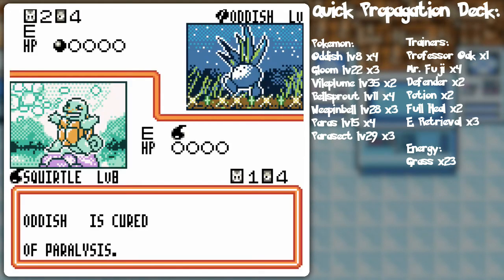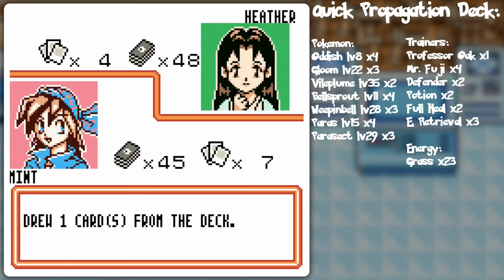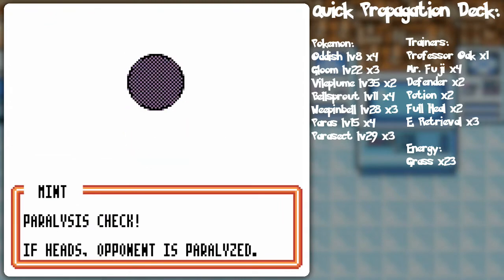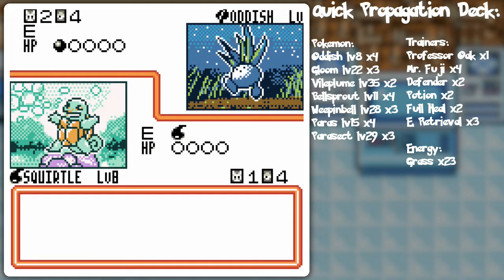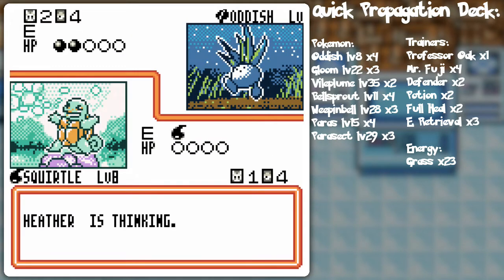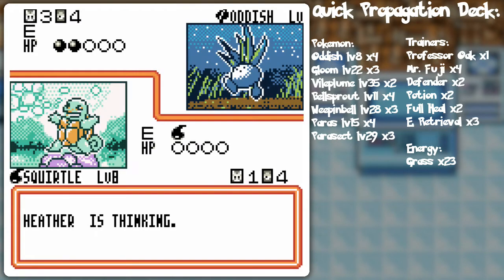She can't do anything and I already got the one energy ahead. Put that on Magikarp and we're gonna go for the Rapid Evolution, basically, if I'm able to. Sure, she's got the Grass Pokemon, but I'm pretty sure Gyarados is gonna be able to sweep what she has.